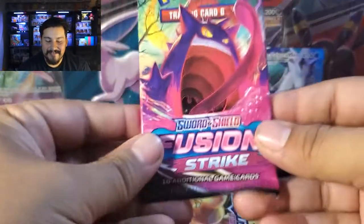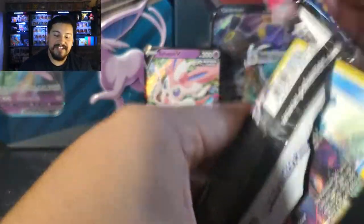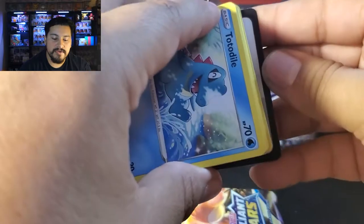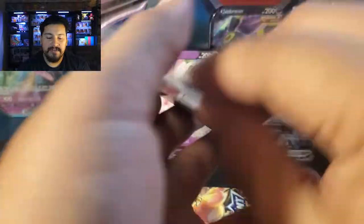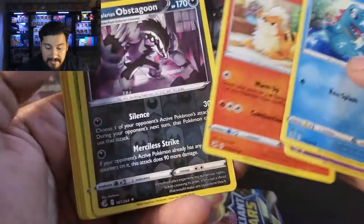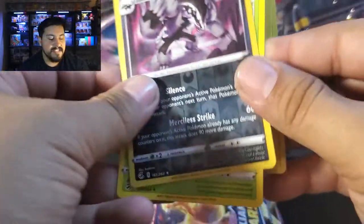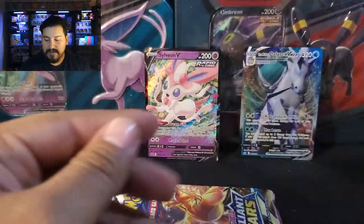Next up, Fusion Strike. Would love to pull the Gengar. I actually have the Espeon off being graded right now. And I think that is a white code card — it's turned around. We know with the white borders, we'll just go through this. We have a Growlithe! And a Reverse Galarian Obstagoon. Love me some Growlithe. Psychic Energy, so nothing big in this pack.